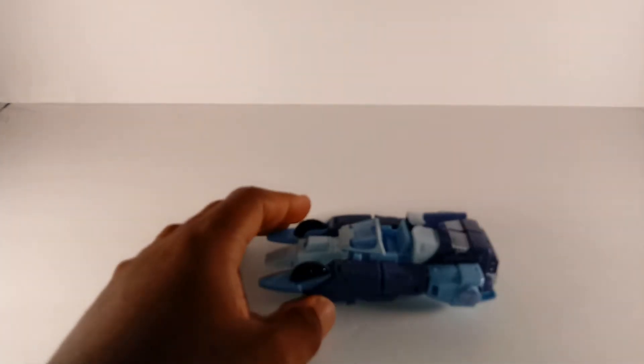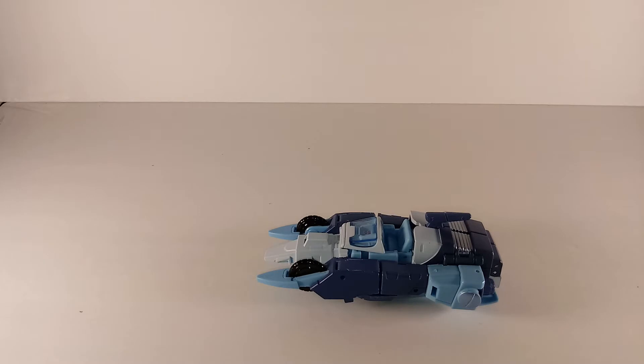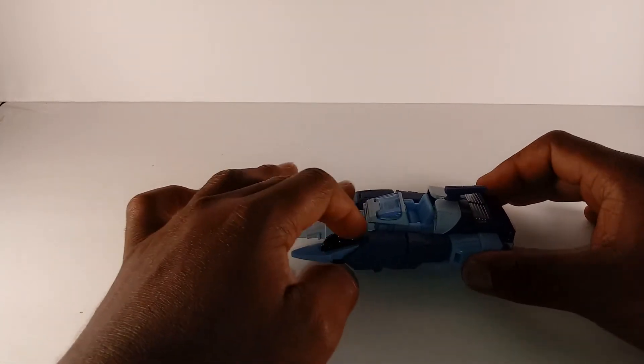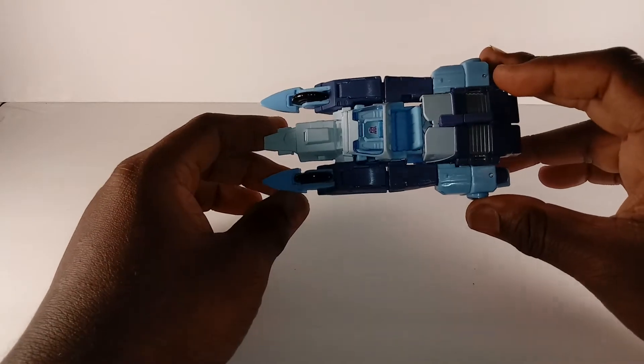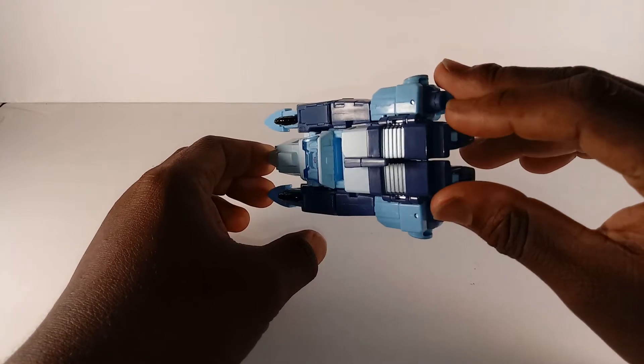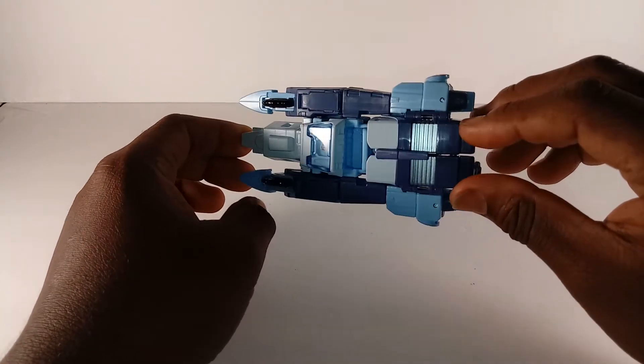We have Blur — the IDW Blur. He is reminiscent of the Studio Series A6 Blur. And look, he's got a black wheel — look at this — he's got a dark blue and a light blue color scheme.